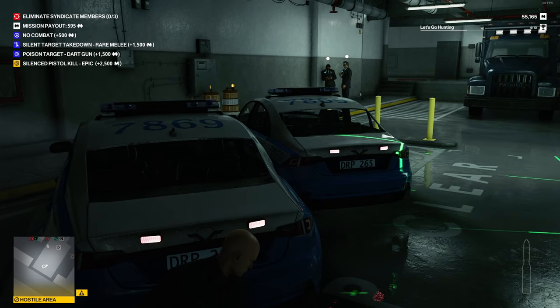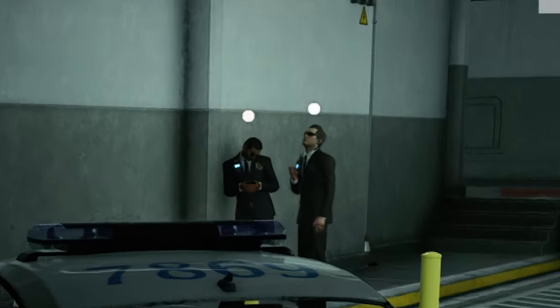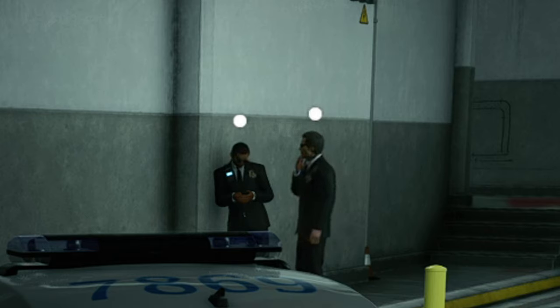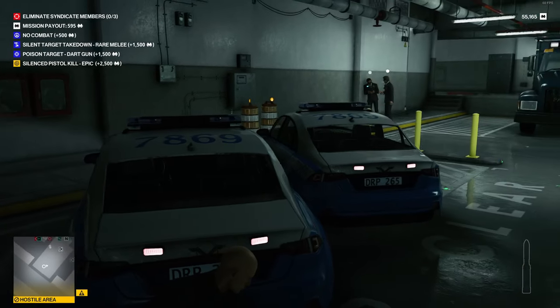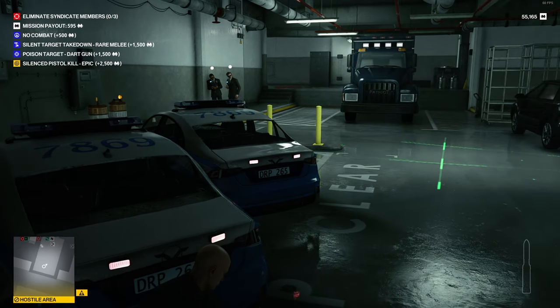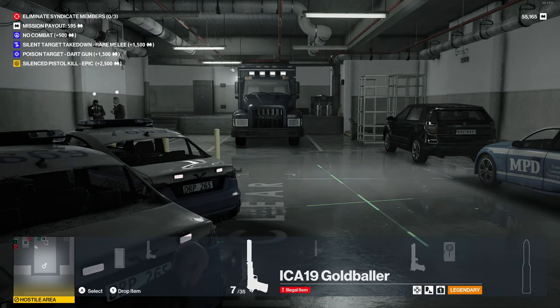We have spawned in the worst area of all. Just before we get into things — there are two security guards over there. As you can see they have a white dot above their head; that means they know who I am. Once I start knocking people out and killing them and taking their disguises, people with those white dots will know who you are no matter what outfit you're in. So you have to keep your eyes peeled and make sure you don't run into anyone with those dots above their heads. I've got a security camera over there — let's deal with that first.